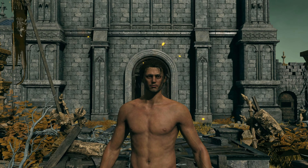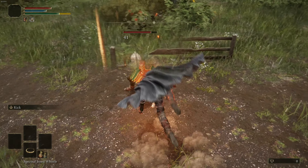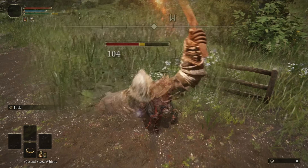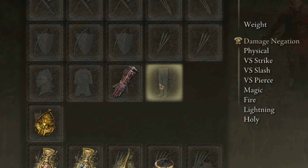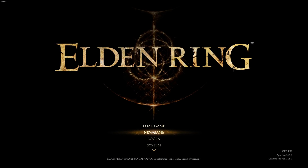How do I do 1 damage, you might ask? Well, in Elden Ring there's an armor set called the Briar Armor, and with all 4 pieces equipped you do 20 damage per roll, but if you have just 1 piece on, you do 1 damage per roll. Now with all of that sorted out, we can start this run like any other.